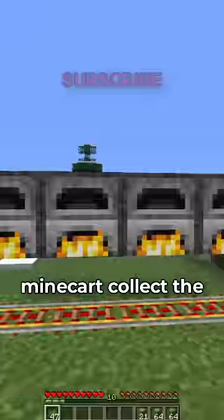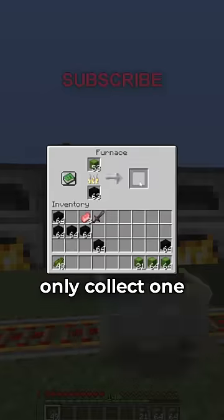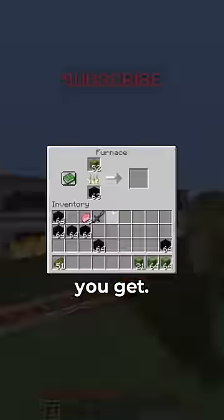This works by having a hopper minecart collect the output and XP stacks, so even if you only collect one cactus green from the furnace, all other cactus green that was smelted is calculated in the amount of XP you get.